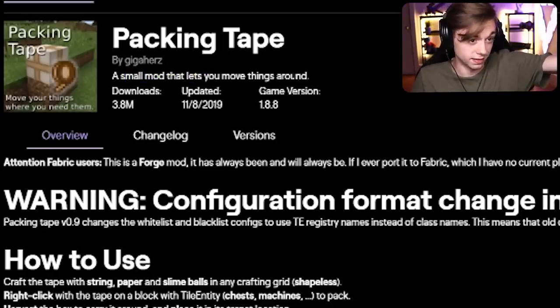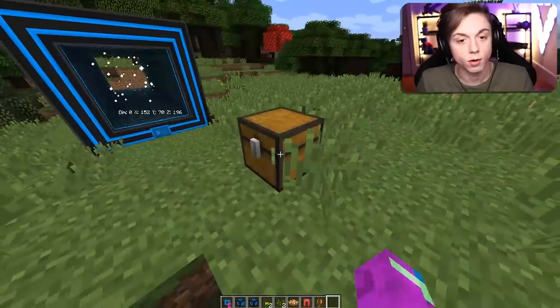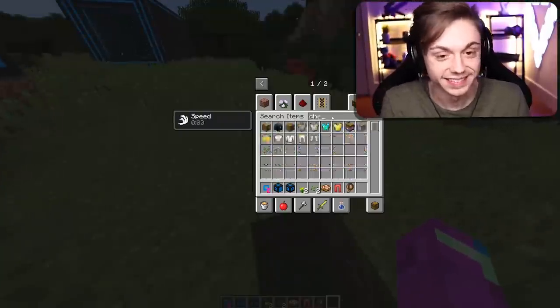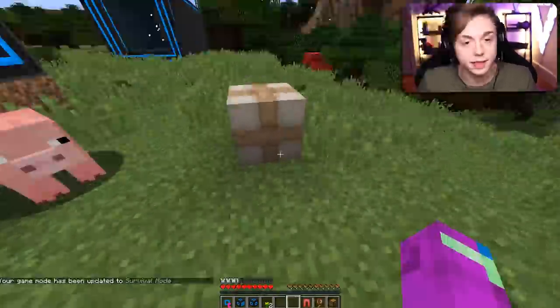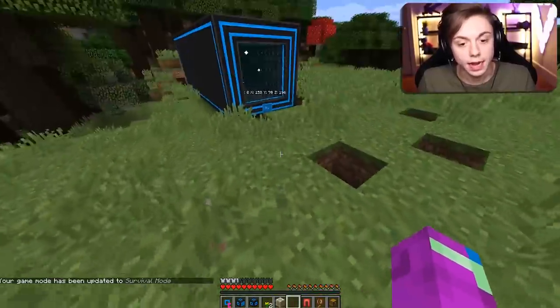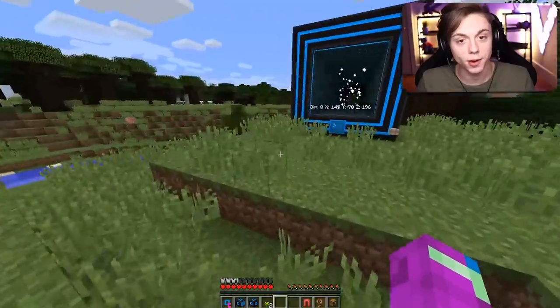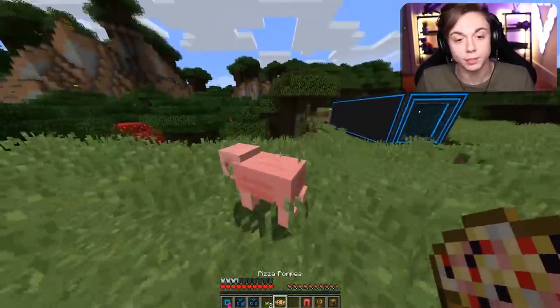Next up we got Packaging Tape — a small mod that lets you move things around. All right, shift right click — it doesn't work with the pig anyway. Right click to unpackage. We're gonna put the pizza pie in the chest, package up the chest, break the package, pick it up, throw it in the portal machine, go find it — there it is! Put it back down: pizza in a chest, baby. Pretty cool, I like that mod.